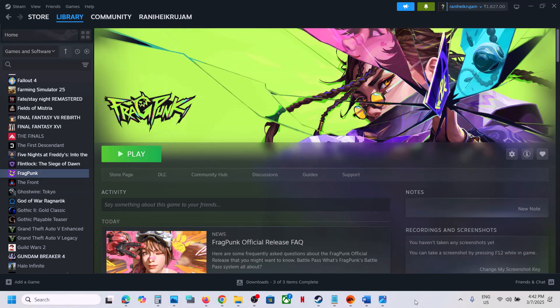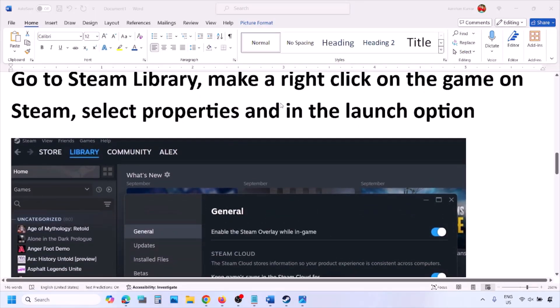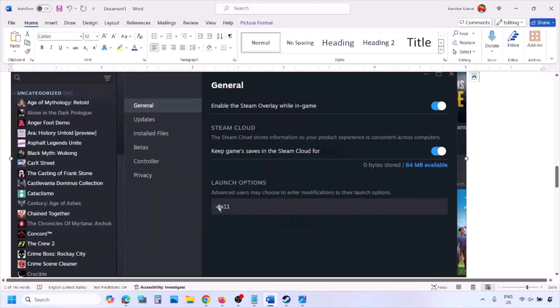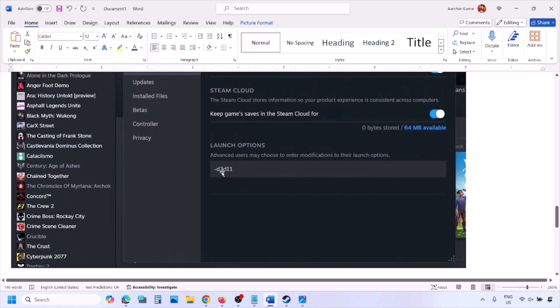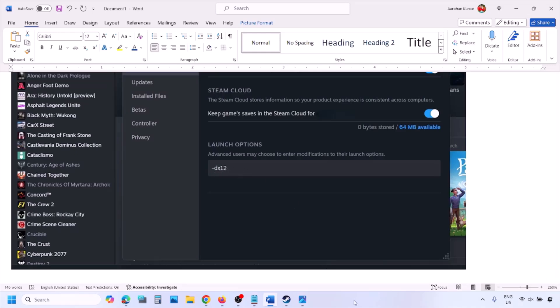The first step is to try DirectX 11 or DirectX 12 in the launch option. Go to Steam library, right-click on your game, select Properties, and in the launch option type dash dx11 and launch the game. If that doesn't work, try dash d3d11, and if still not working, type dash dx12 and then launch the game and check.